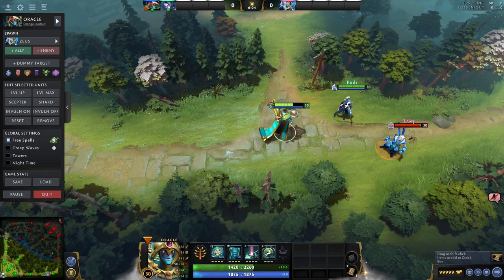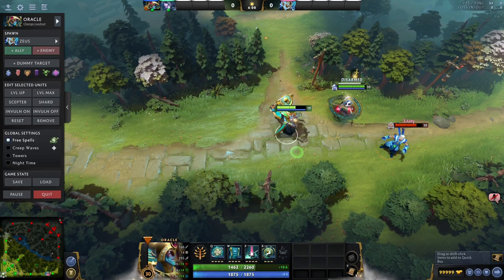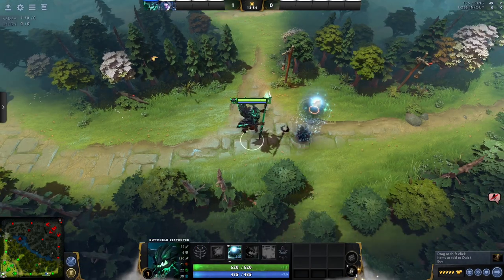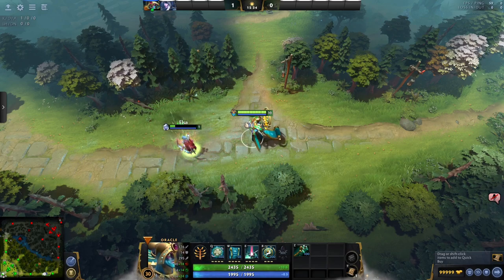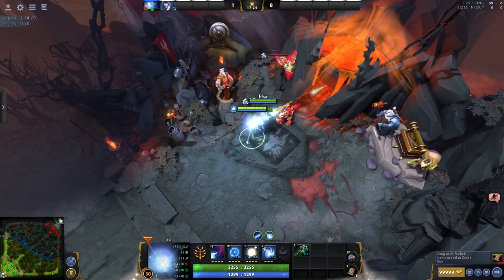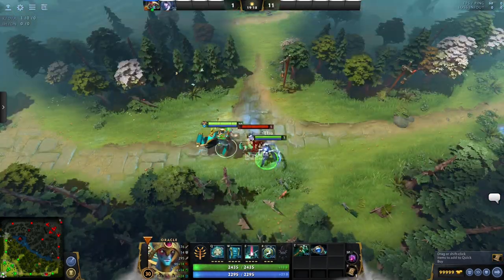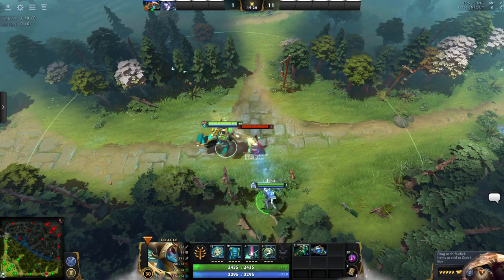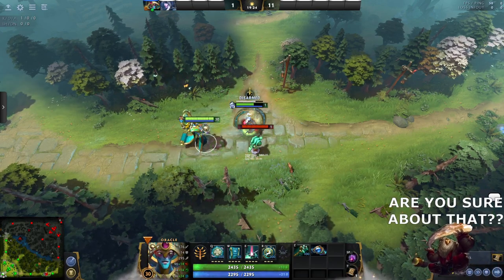In Dota, there are countless abilities that can screw over your allies. You can disarm them, stun them, stasis them against their will, push them around, do damage to your allies. You can even sacrifice them to the enemy fountain from global range. There's even an item that polymorphs yourself. League has a much stronger leash on what you can or can't do to your allies — though yes, Bard, we see you in the corner there.